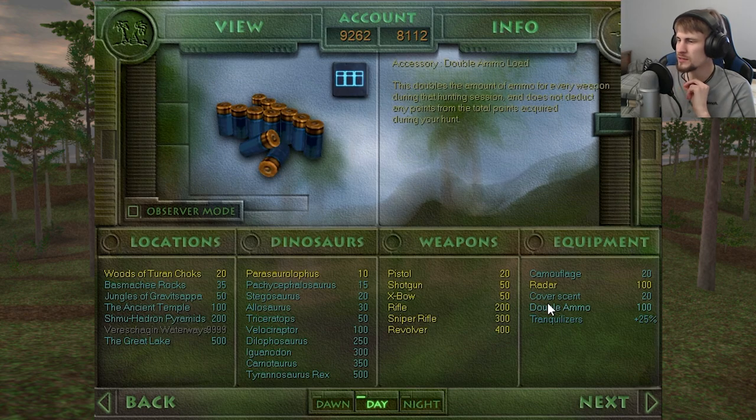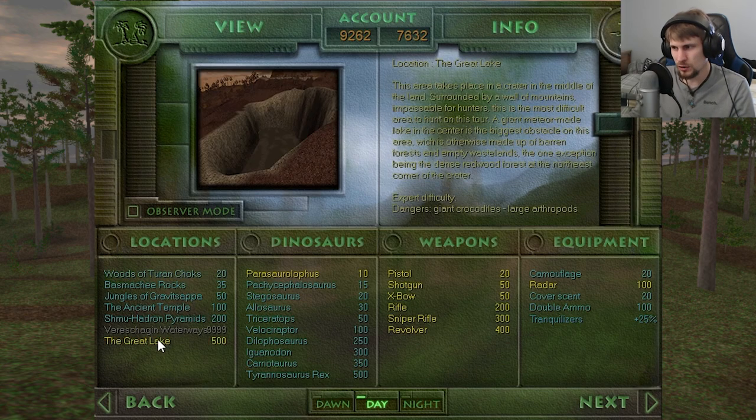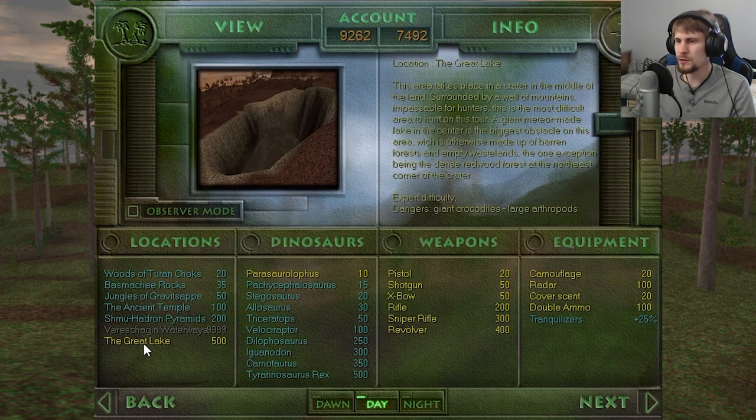We've basically gotten the majority of the endemic roster obtained now. There is the Polacanthus and Gravatsapa — the only ones we're missing on both members of that diorama — so we'll have to go back there. For the Great Lake, we've seen all the endemics, and I'm just going to take our usual route.